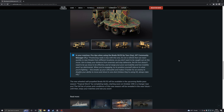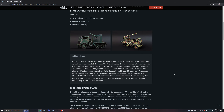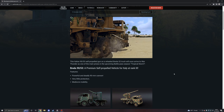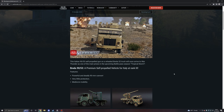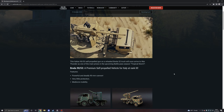The new wheeled self-propelled vehicle will be available with the next season pass, which starts on the 25th of October. This one's definitely interesting looking - I think the gun would be a lot of fun to use. I've used these types of vehicles on both the German and Russian tech trees and they can be very effective.